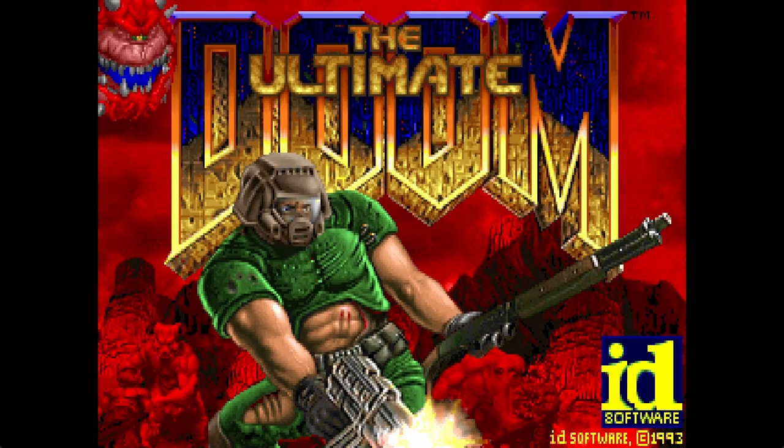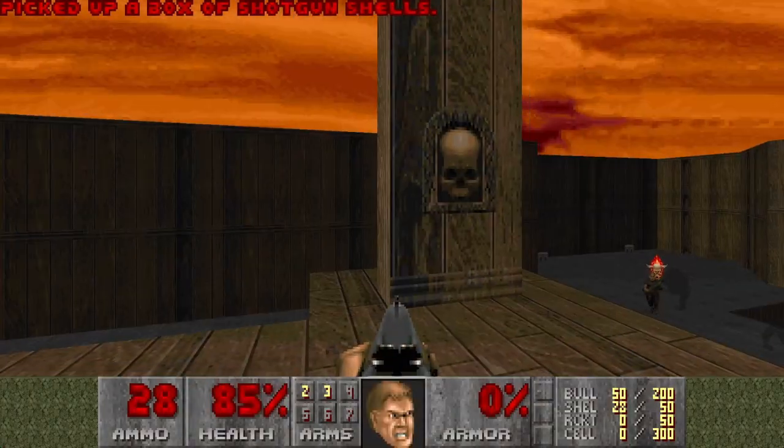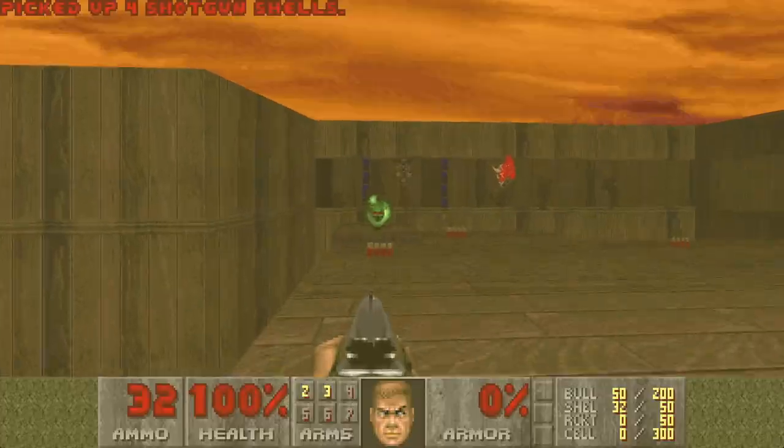Hello and welcome to my channel. Today I will be playing Doom 1, episode 4, map 3, Sever the Wicked. This map is Shotgunner's Hell, and I also know that this map has two unobtainable secrets.